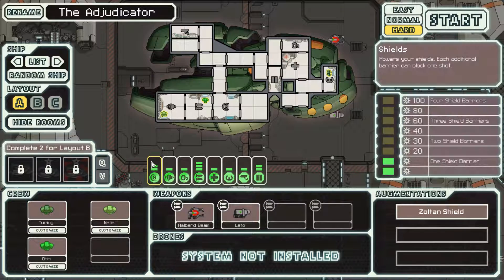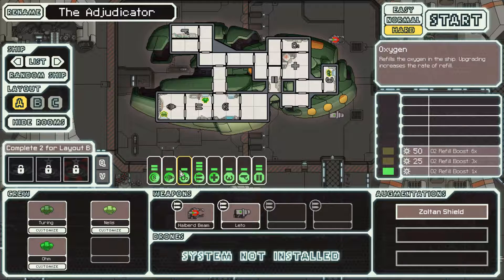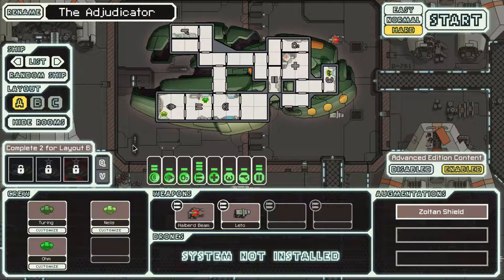We can't upgrade systems — we can upgrade shields, but we can't upgrade the reactor to power the shields. We have to divert power from something like engines and oxygen. This is really an achievement where you want to upgrade your shields and your engines, then beeline the fifth sector. It might be a one-off run where you just get to sector 5 with the ship, don't upgrade anything, just run and hope you manage to make it work.